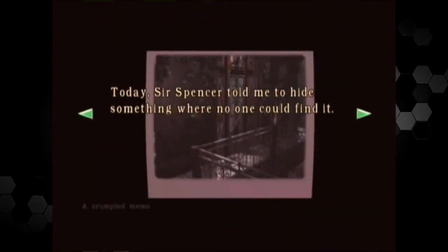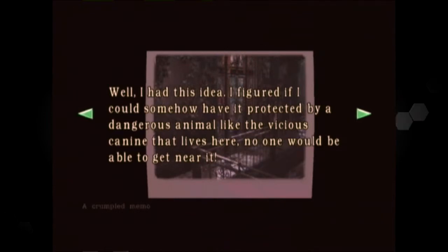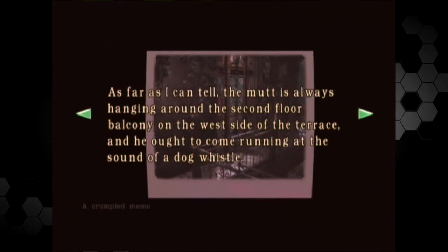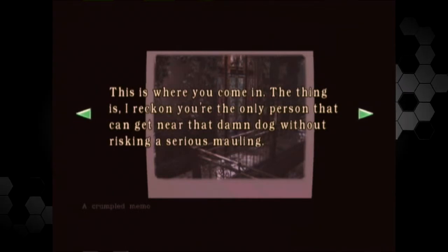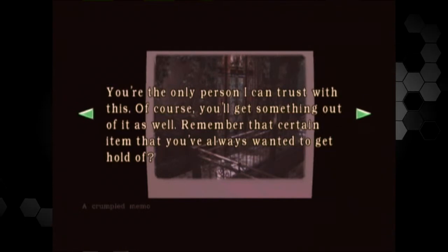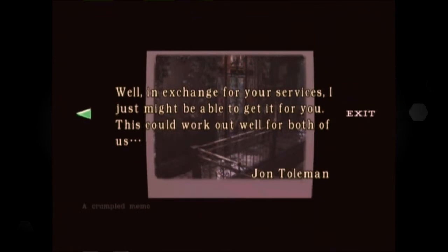This is a dog whistle. Crumpled memo: 'Today, Sir Spencer told me to hide something where no one could find it. I figured if I could have it protected by a dangerous animal — like the vicious canine that lives here — no one would get near it. The mutt is always around the second floor balcony on the west side of the terrace and ought to come running at the sound of a dog whistle. You're the only person who can get near the dog without risking serious mauling, which means only you can put this collar on him. The object Sir Spencer wanted hidden is concealed inside. In exchange for your services, I just might be able to get you that certain item you've always wanted.' Signed, John.